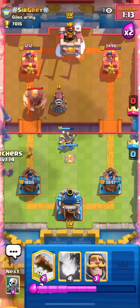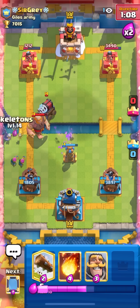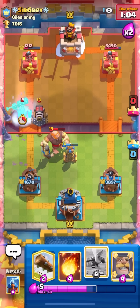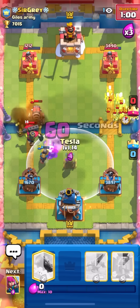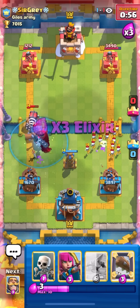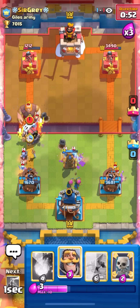He comes back to giant unfortunately, so I'll set up with a tesla. He's gonna go sparky on top of our expo but I think we should be okay - he has to spend elixir and arrows probably. This is a little tricky. He's gonna give us a decent fireball so I'll just take it and try to bait logs - that's gonna invite him to log on the other side for the skeleton king and the sparky.